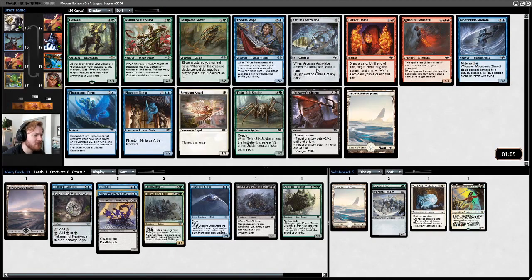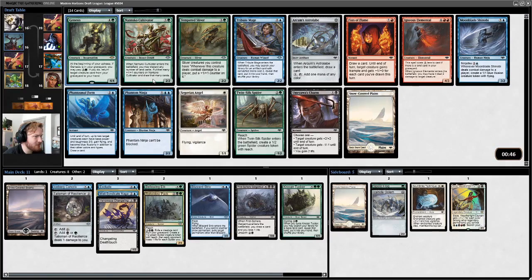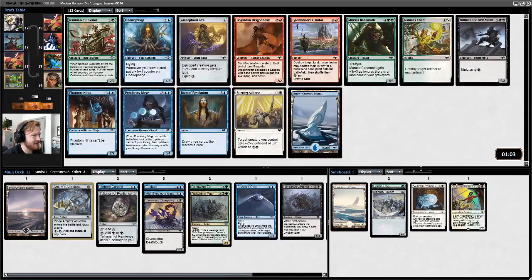In this pack there's an Astrolabe and Genesis. Genesis says: if it's in your graveyard, you may pay three; if you do, return a creature card from your graveyard to your hand. That's a ton of value, but it's very slow. I think we're better off taking the Astrolabe — we're going to need fixing, and that's guaranteed.